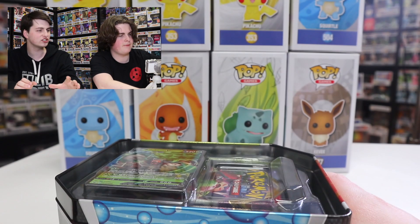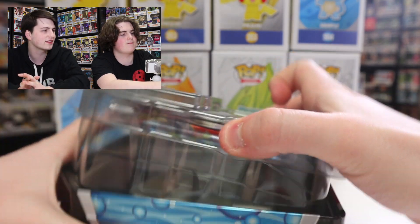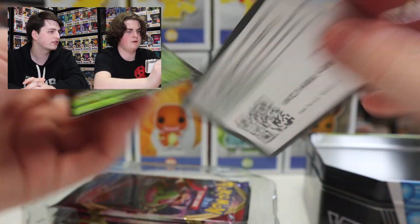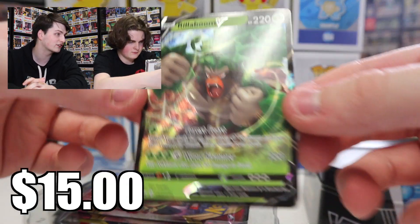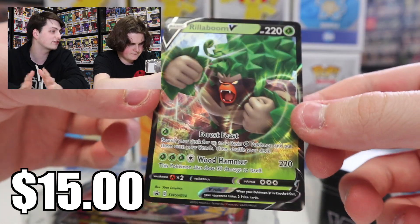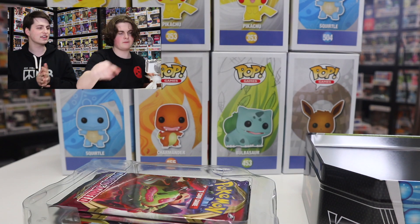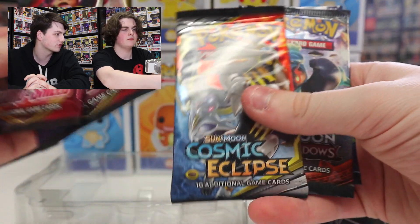So this comes with five TCG packs — the booster packs — and then it comes with one more. I believe it also might come with a coin as well, I'm not exactly sure. So guys, there is the code card as well as the Rillaboom. That's a really cool one actually, I'm a big fan of this one. It's got some nice art on it for sure. I like the way it looks a lot. Now we have the five booster packs right here. I don't think it really matters which one we open up first, so we'll just get started with the first one.